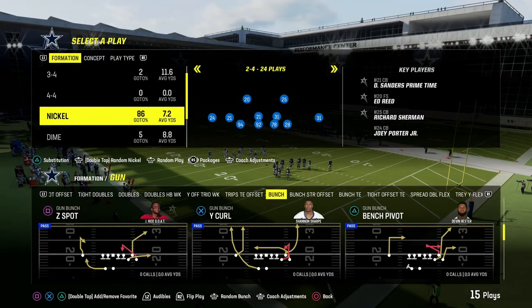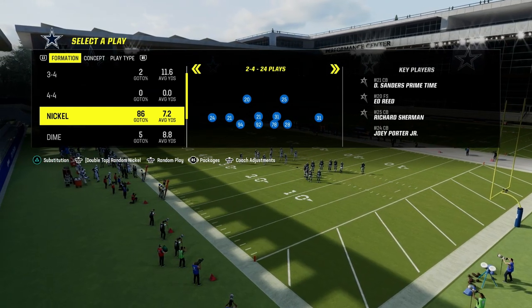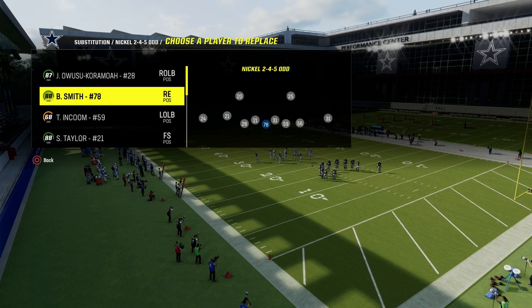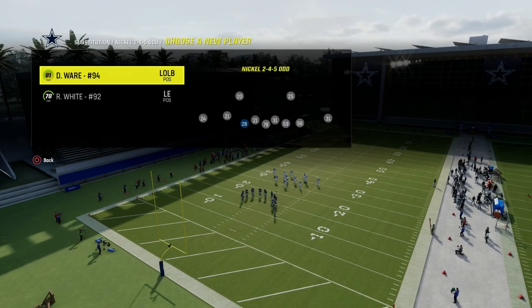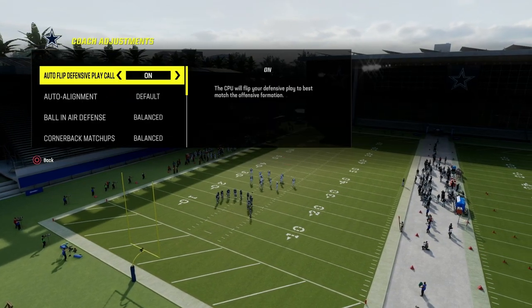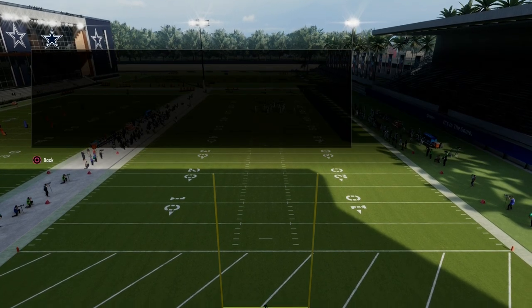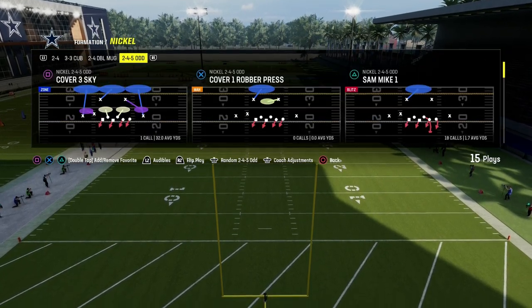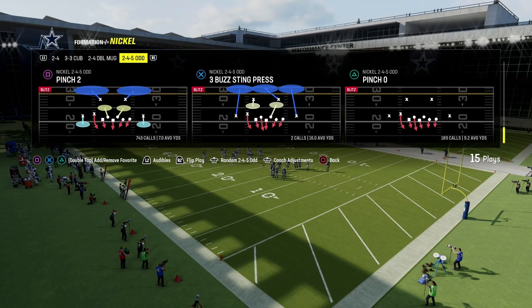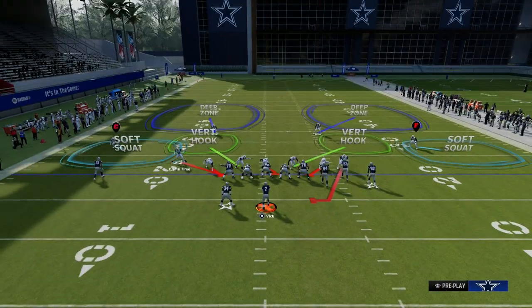One of the most important tips I could possibly give you in terms of making your defense play better — it will basically end up in more defensive stops. We're going to come out here, and for 2-4-5 odd, we're going to go auto-flip off, go to baseline, and turn zone coverage on to match. Then we're going to be in pinch 2. I love pinch 2 — it's my favorite way to play the game right now, this cover 2.